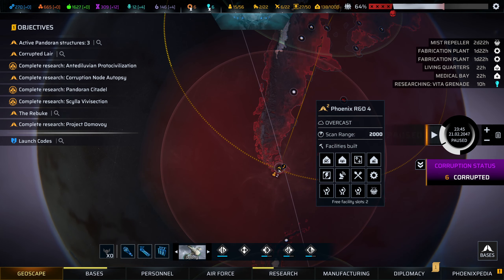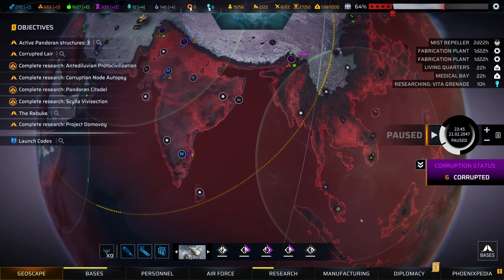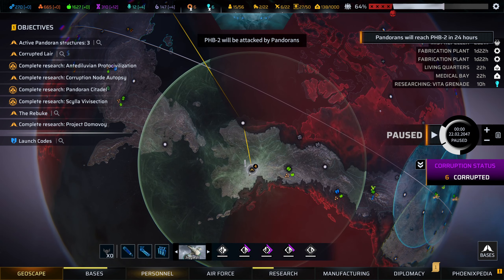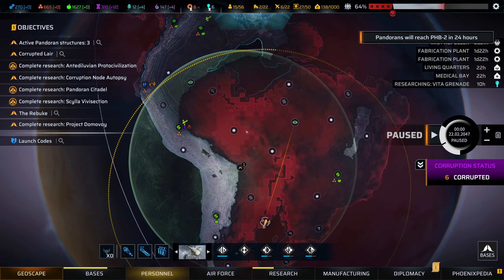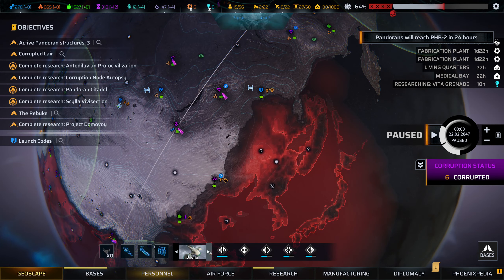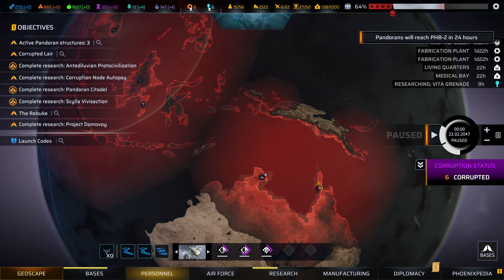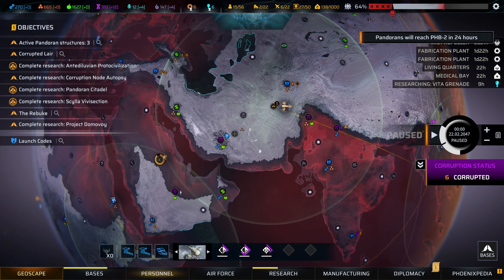How are you guys doing? You're almost ready to send out. PHP 2 will be attacked in 24 hours. Okay, I guess we're going to go over there and repel that one first. You guys can actually go and do that repelling — you should be able to make it there in time. In the meantime, you can come down and actually take care of this thing, and that's going to be a big, big step forward for us.